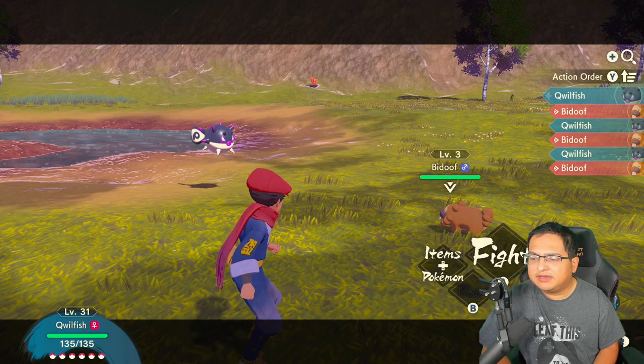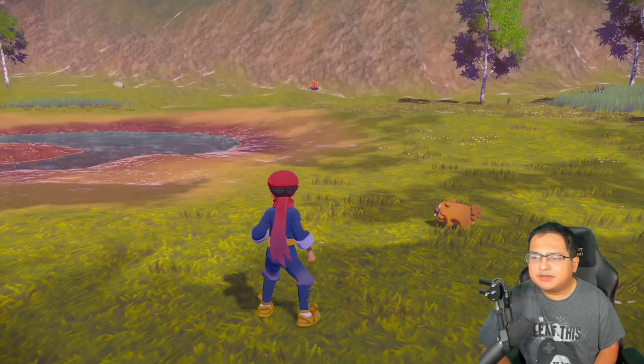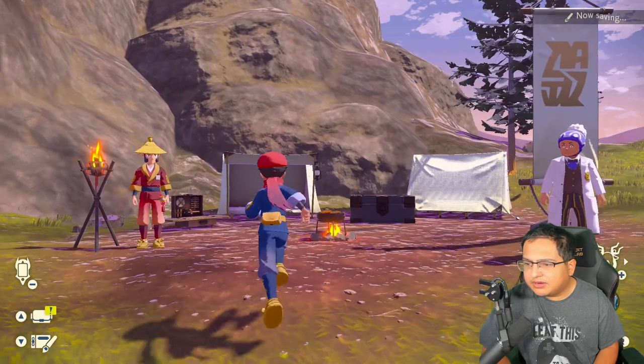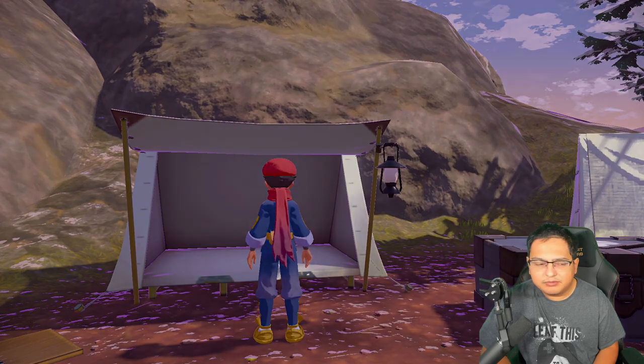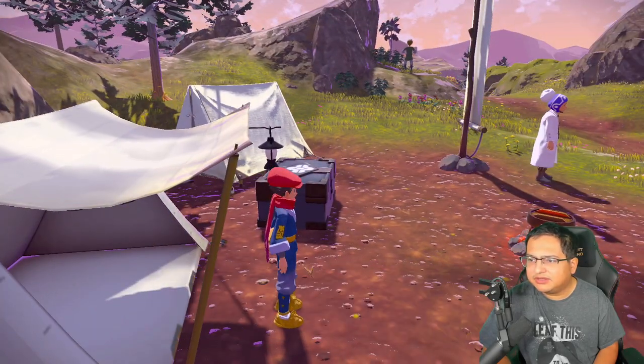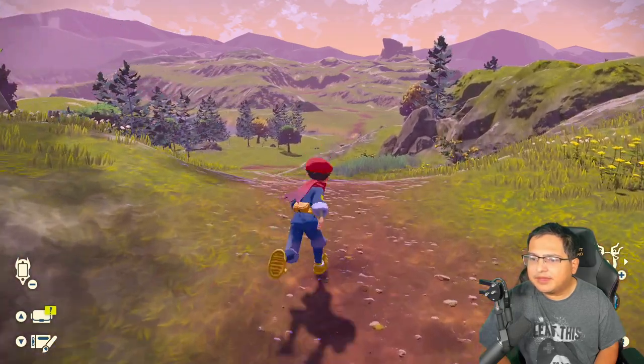We don't really have any more PP, so we gotta go get more. I ran out of it, so let's go back to the main camp — Fieldlands Camp — and we're gonna heal our Pokémon so we can get more PP again to be able to use the move.